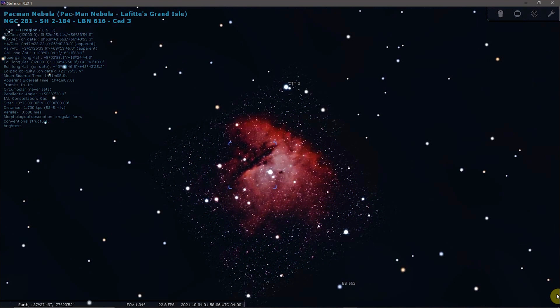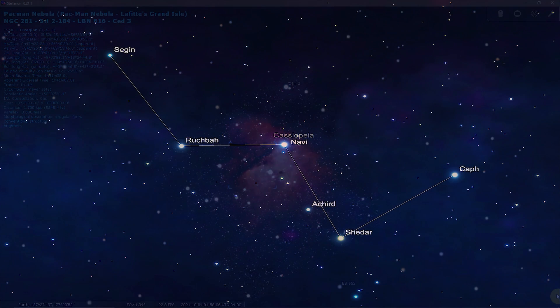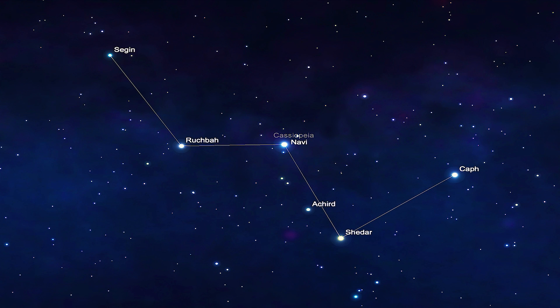The Pac-Man Nebula is very easy to find because it lies near Cassiopeia's W, one of the most distinctive asterisms in the northern sky. It appears just east of Shadar, the bottom-right star of the W, and south of the binary star Acred. The nebula is easily visible in small telescopes.